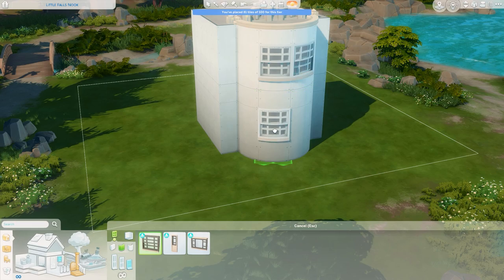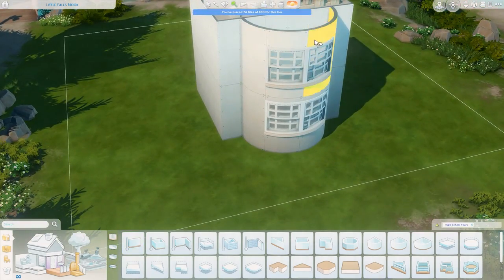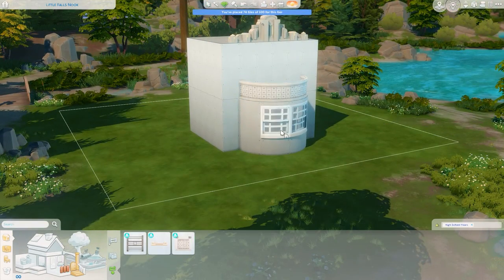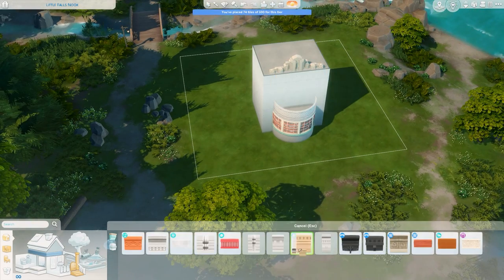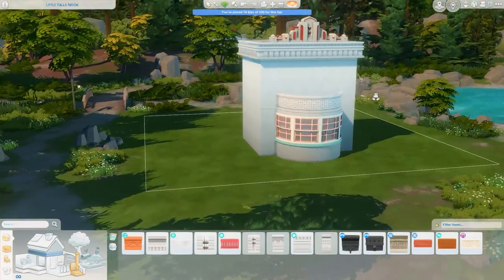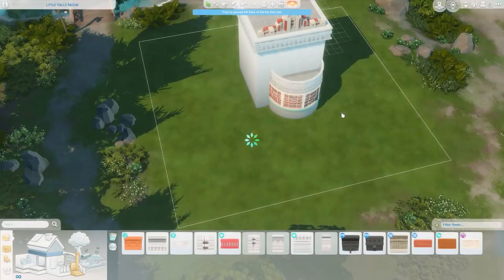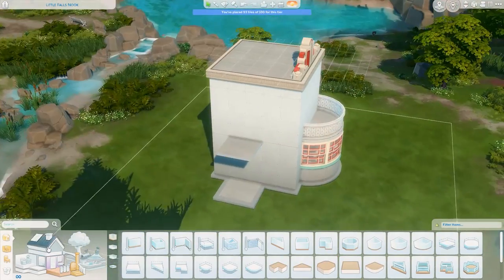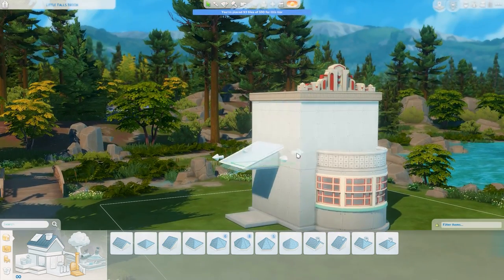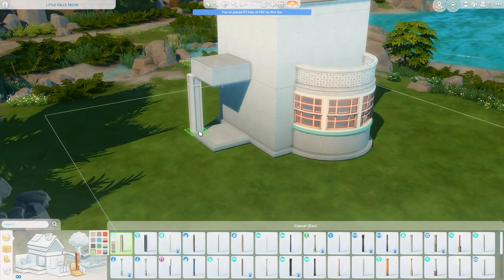It's supposed to be a tiny house — technically under a hundred tiles — but it's not that small because I really wanted to utilize the rounded walls and have enough space for everything. The way things place on curves is a little odd, so it's a little bigger for a tiny house, but it's still technically a small home by the Tiny Living stuff pack standards. This is currently placed on one of the lots by the water, but I actually ended up moving it to the downtown Prescott Square area because I thought it would look nicer connecting to a street.